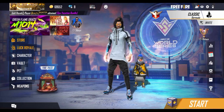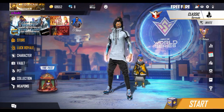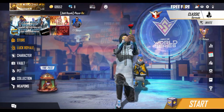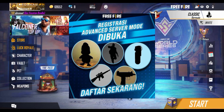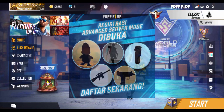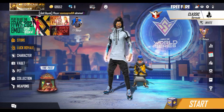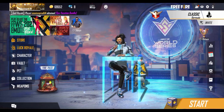Once you see the advanced server, you will see an update. You will see one of the different characters. You will see a bat, two guns, UZI, AR gun and M4A1. You will see a grenade and a smoke bomb.